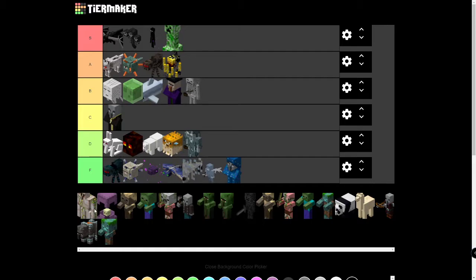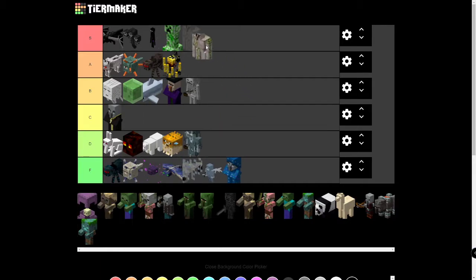Iron Golems — well, Iron Farms. They can give you unlimited iron, and iron is pretty useful throughout your entire Minecraft career, even in the end game. So I'm thinking S tier — really just because of Iron Farms. They also drop Poppies — they used to drop Roses, now they're Poppies. Bring back the roses. But yeah, they're S tier.